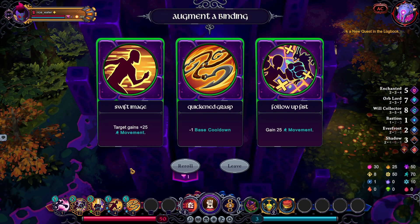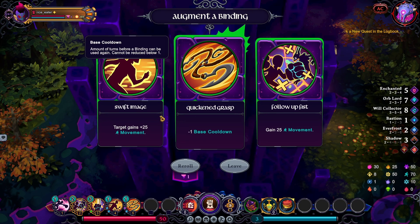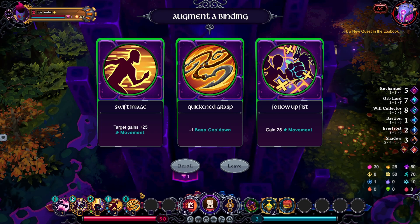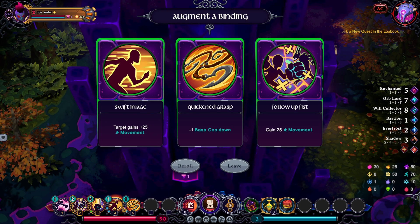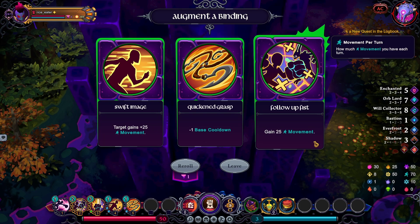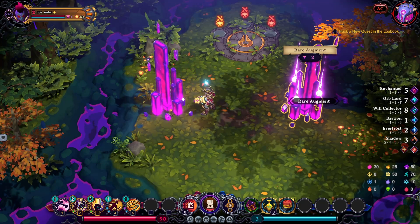I'm gonna be generating tons of orbs — not very optimal. I don't want to spend any glyphs on rerolling either. I basically get a quick Grasp essentially every turn, so there's no point in doing the base cooldown because of my orbs. Let's get some movement here with this — or not, because this could be maxed out. So hold off on that — I'll just use this to fill up the empty augment slots for Finishing Fist.